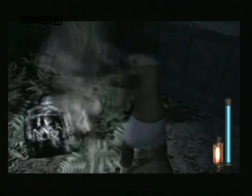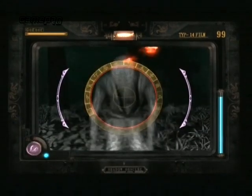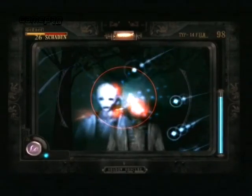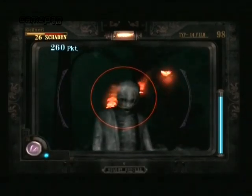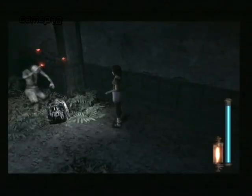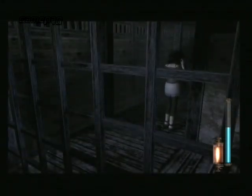Stattdessen erwehrt sich der Spieler mit einer magischen Kamera seiner Haut. Ihr solltet die gruseligen Geister auch auf gar keinen Fall zu nah an euch herankommen lassen. Auf Knopfdruck macht man einen Schnappschuss des Geistes, der ihm Energie abzieht. Je besser man den Gegner vor die Linse bekommt, desto mehr Schaden richtet das Foto an. Man hat zudem die Möglichkeit, bis zu vier verschiedene Filme in die Kamera einzulegen, die mal mehr, mal weniger Energie abziehen.